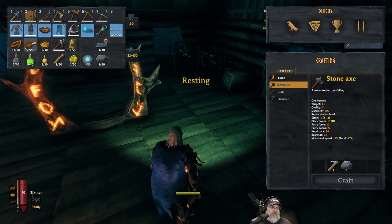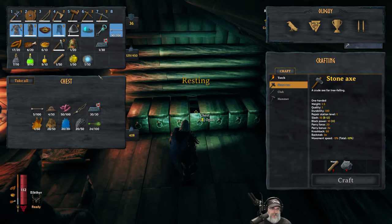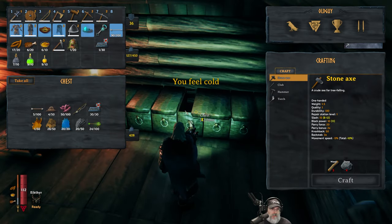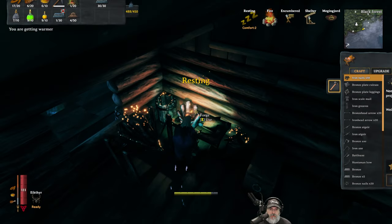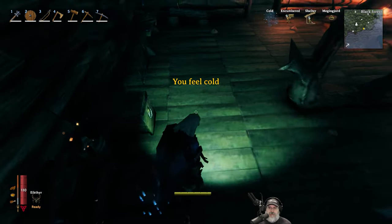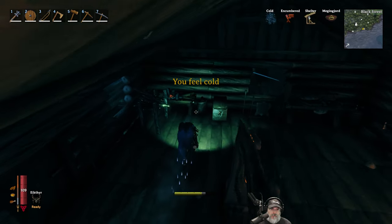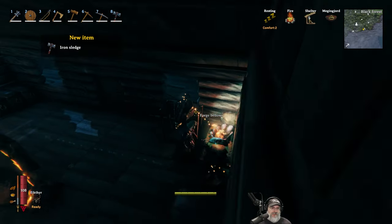Anyway, what were we doing? Oh, we're gonna make the sledgehammer, that's what we're gonna do. So let's put this in here, the eyeballs go in here. We got the elite head, we got the 30 iron and the Ymir flesh in here. And what are we missing? Oh, 10 ancient bark. Okay. Let's do it. Awesome man, we got ourselves a big old iron sledge - that's gonna have some serious AOE.